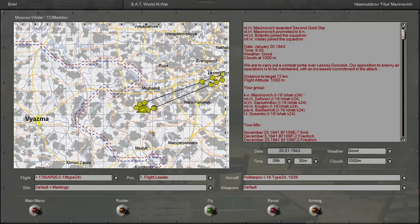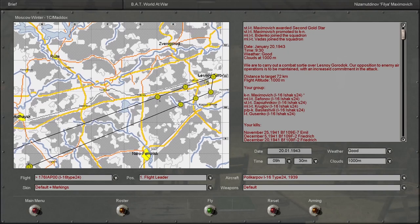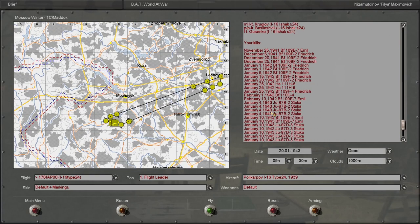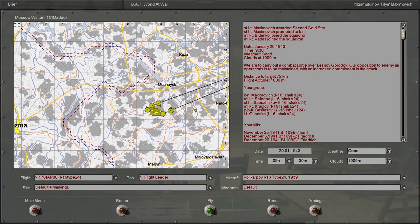Hello everyone and welcome back to the next mission in our L2 Star Trek 1946 Iron Man series with the Soviet Union. We will be flying another combat patrol mission, protecting our forces from enemy bomber attacks. In the last mission, we had 8 kills in a day — pretty crazy. We saw some 109Es in 1943, but they were flying I-16s, so it was more of a fair match.